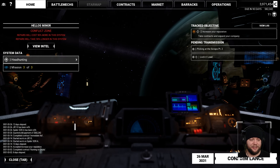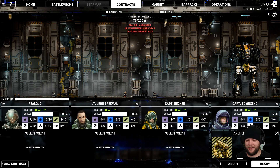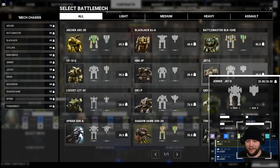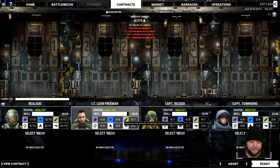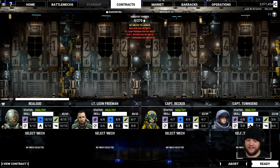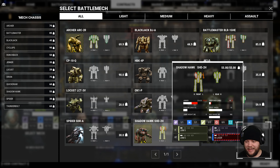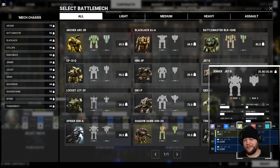So this is an assassination mission — mission three of three. We have a ton of tonnage allowed to us. We do have our Spider here if I want to take a light in. Let's take a look at what we have for our other pilots. I'd like to give Freeman something with projectiles — he needs projectile skill and missile skill. If we have something that's fast and has both of those, the Shadowhawk might actually be a good fit for him because it's reasonably quick and he can't lose a ton in it.